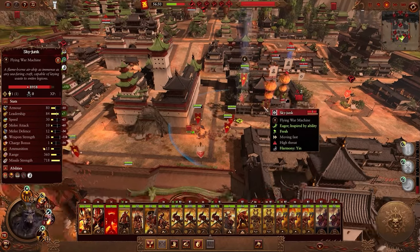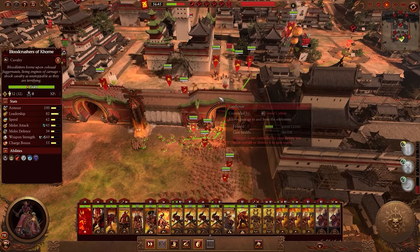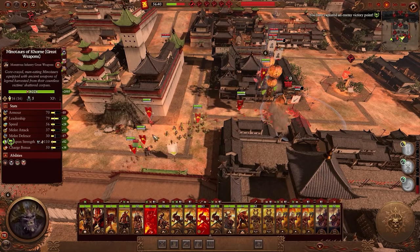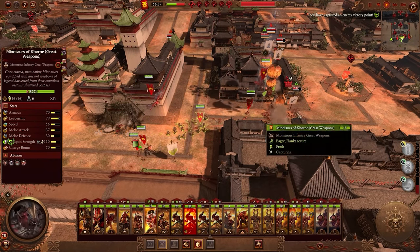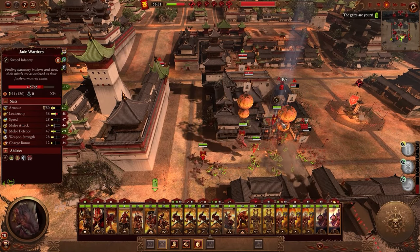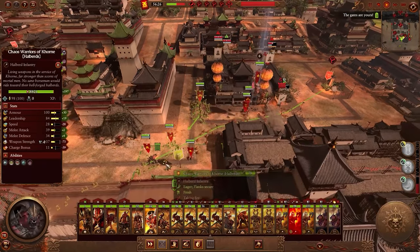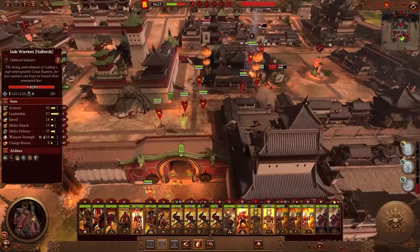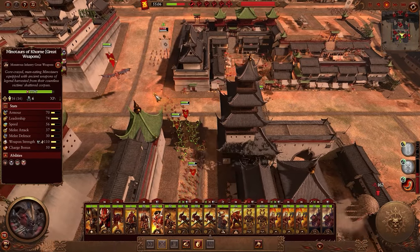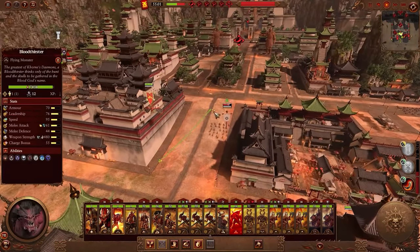I'd go so far as to say the AI was drastically worse in Legends' Khorne vs. Cathay siege than in my siege vs. Cathay, and I'm not entirely sure what caused that discrepancy. Multiple times you would see high-level halberds turn their flank and retreat from monsters or monstrous infantry they could put a serious whooping on. Multiple times, crane gunners and crossbows would have an opportunity to fire armor-piercing shots unimpeded into melee scrums, and instead they would prioritize retreating to a secondary or tertiary capture point — which ultimately meant they ended up not firing at all.